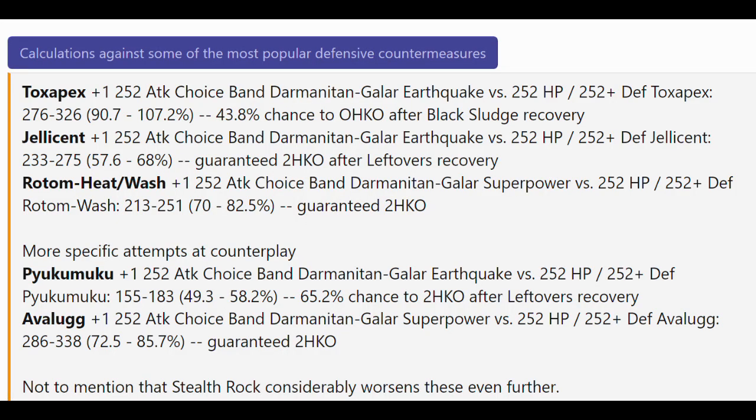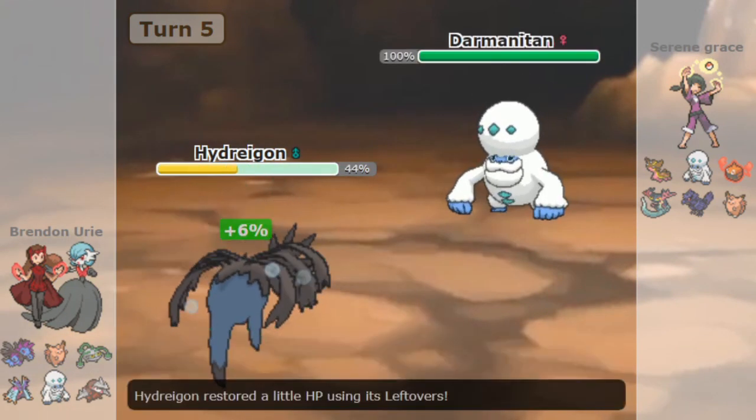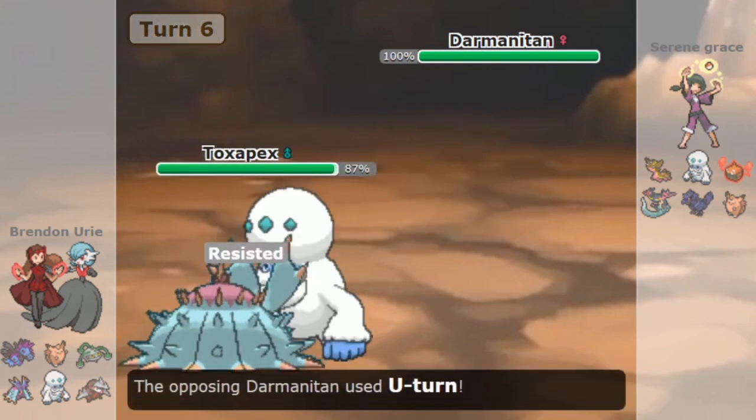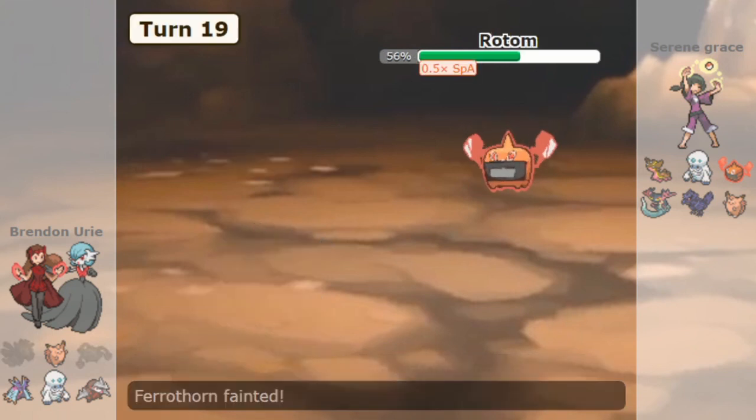For example, Toxapex is 1-hit KO'd after a Choice Band Earthquake, and Rotom Wash takes 75% from Superpower. The raw damage output is so high that every turn becomes a predict to see if something gets 1-hit KO'd or not, and Darmanitan gets satisfactory damage anyway because it's so strong. Base 95 speed is not incredible, but it still gets the job done, and outspeeds most walls and mid-speed tier Pokemon.